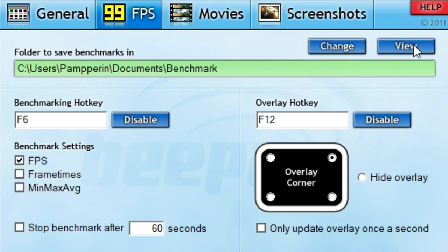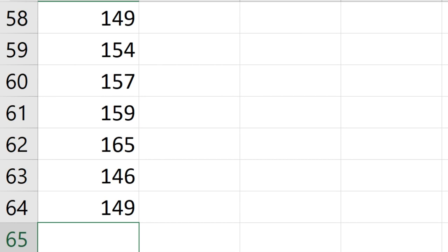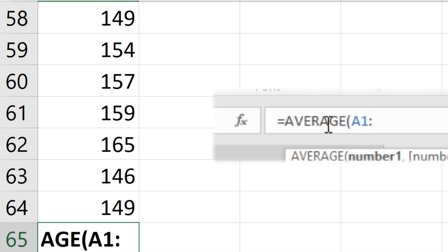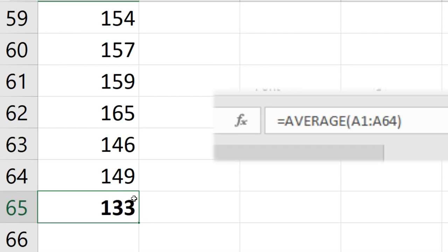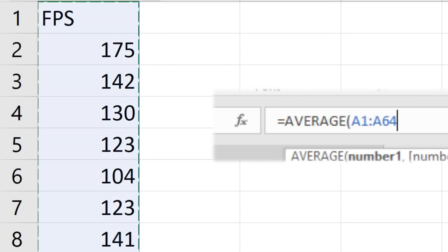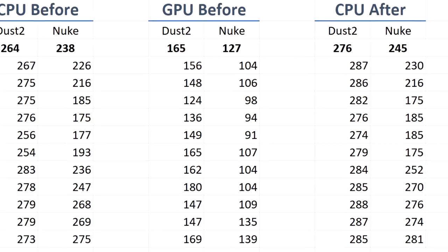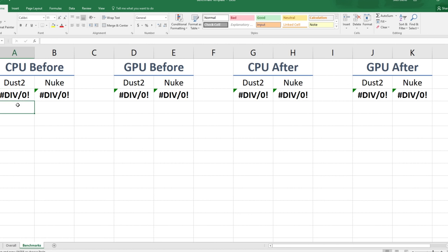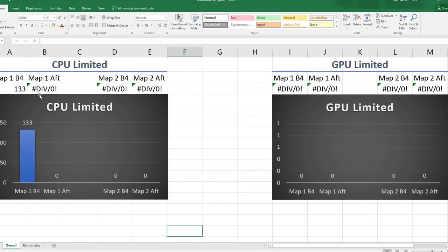Navigate to the directory you set, and open the benchmark that was created last. If you want to see the average FPS of the test, scroll to the bottom of the column and type '=AVERAGE(' in all caps, then 'A1:' followed by the last cell with a number, like A103. You can also just type '=AVERAGE(' and click and drag over all the numbers. If you want a place to organize a bunch of data, I made an Excel sheet template in the description. Download it, click the benchmark sheet, and copy and paste the benchmark numbers into the corresponding column below the bold text. Then click the overall tab, and the average should be transported to the corresponding place.